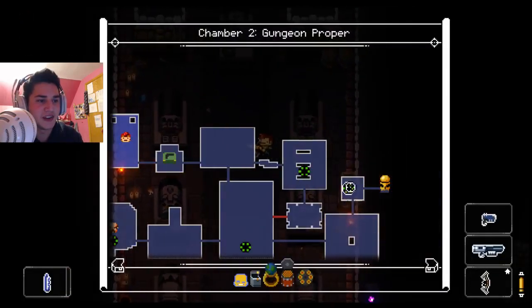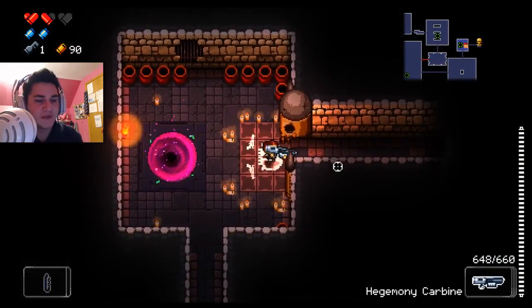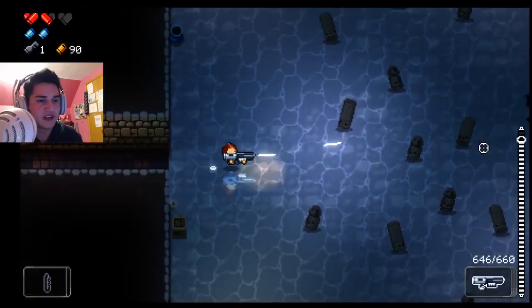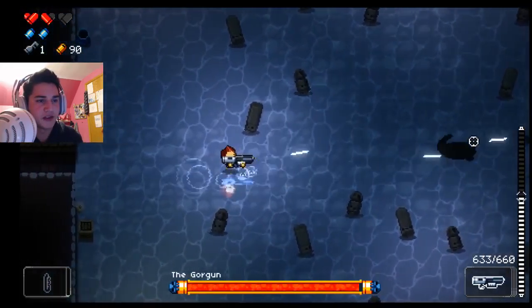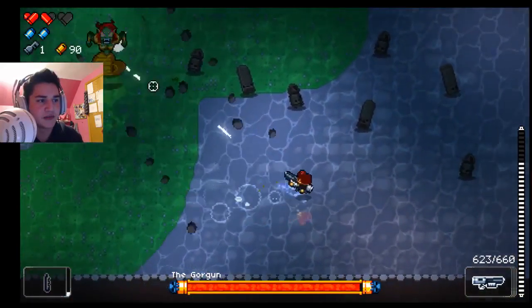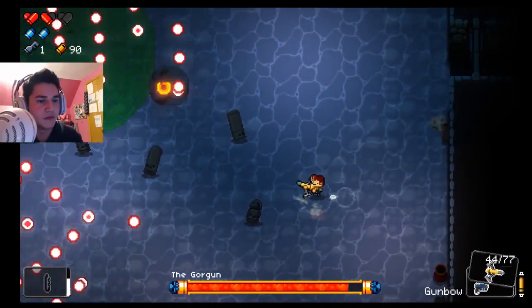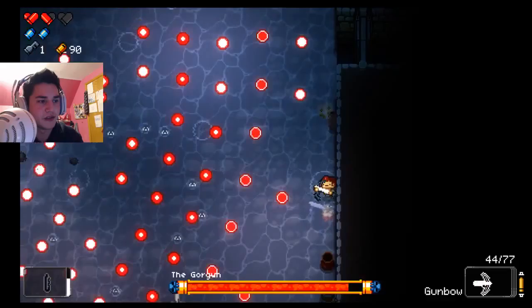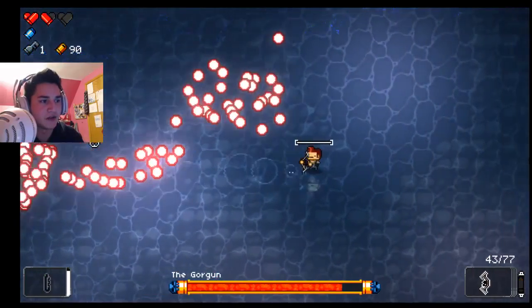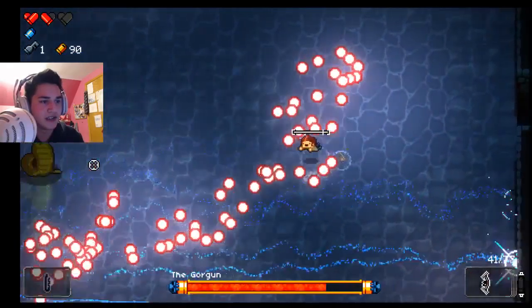What we could use is a key. What else? Ammo? The blunderbuss? I think that was in the first episode. He's stuck up here, and yeah — I destroyed it. Let's get out of this room before I die. It's going to follow us into the next room. Actually, no it didn't. Just kidding, guys. So we're still okay.